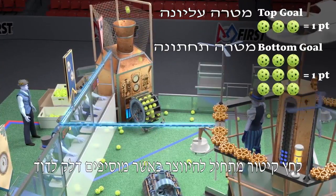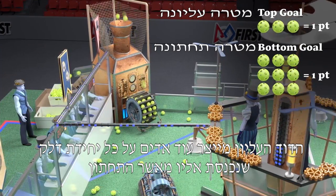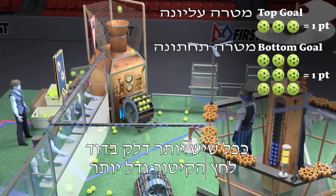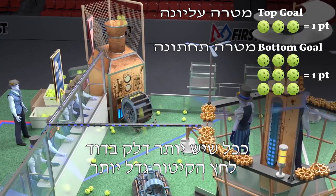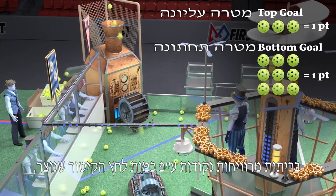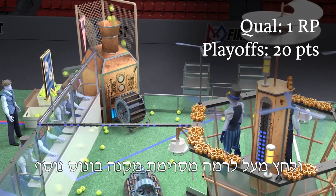Steam pressure builds as fuel is added to the boilers. The high boiler produces more steam per unit of fuel than the low boiler. The more fuel scored in the boiler, the higher the steam pressure climbs. Alliances earn points for the amount of steam pressure built, and pressure over a certain level earns an additional bonus.